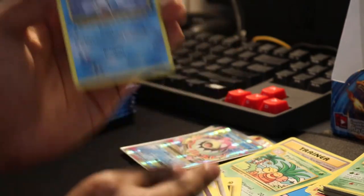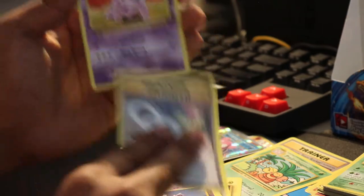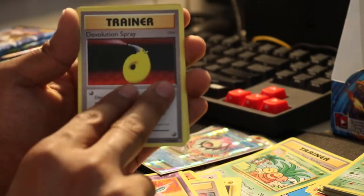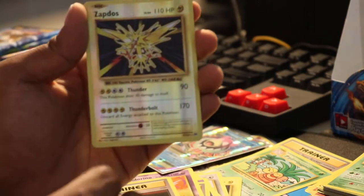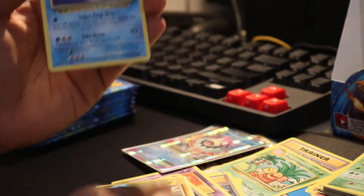On to the packs. Pikachu pack. Doduo — not that Doduo, I want the secret Doduo. Nidoran, Seel, Slowpoke, Spearow, Nidorino, Devolution Spray. Reverse Zapdos — that looks really good, wow. And the rare is a Dewgong.